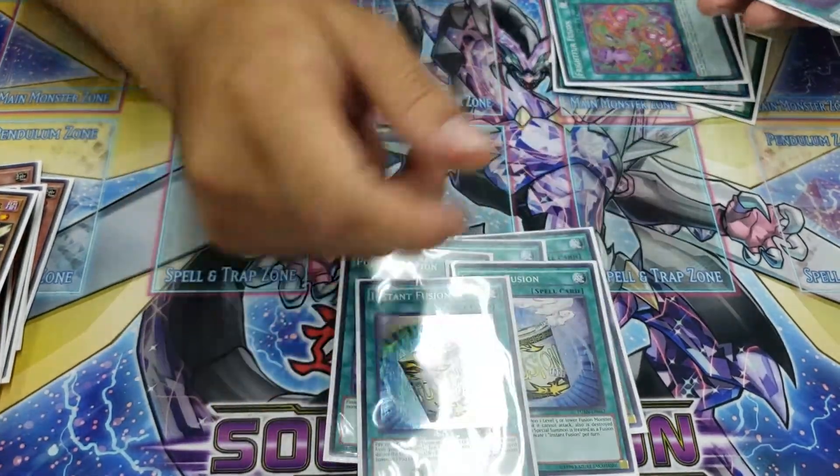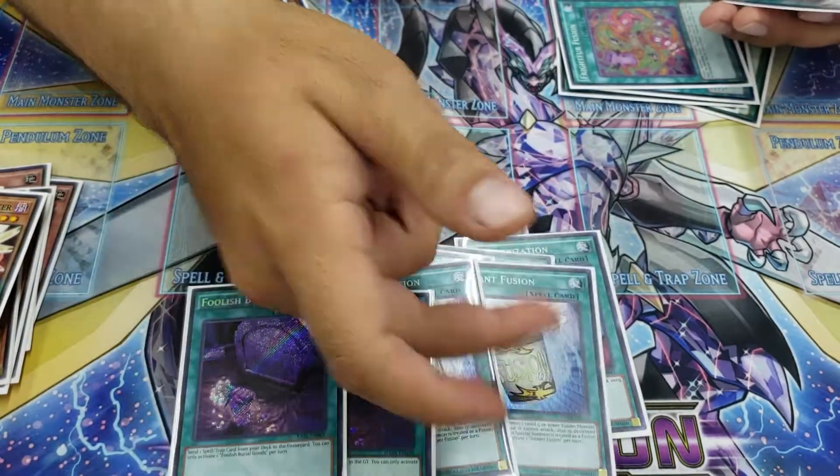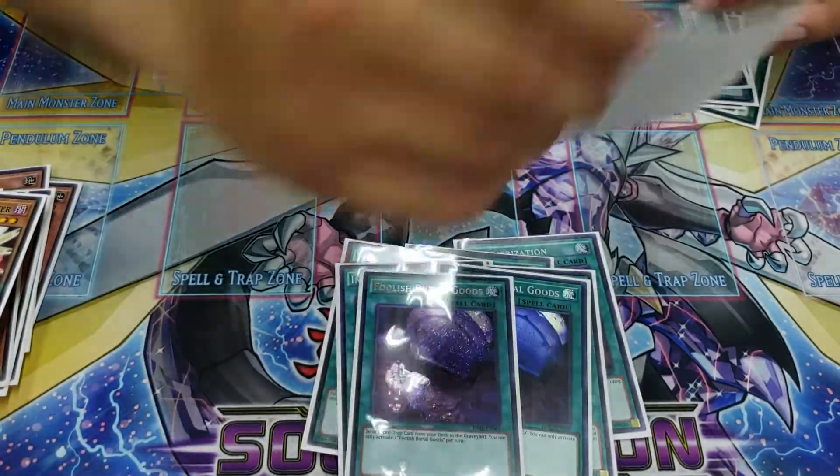Three Poly. Two Instant Fusion — people do one, you can do that if you're weird. And two Goods — you can drop one for a third Goods but I think three Goods is too much. And then two Twins. Very simple staples.